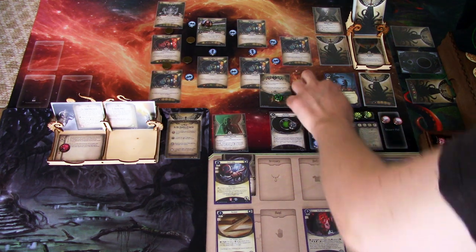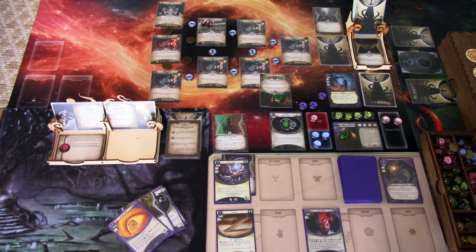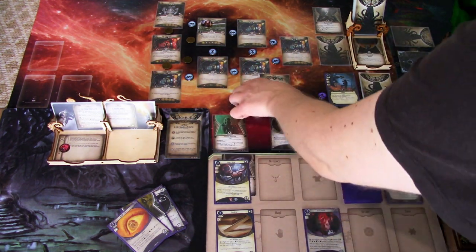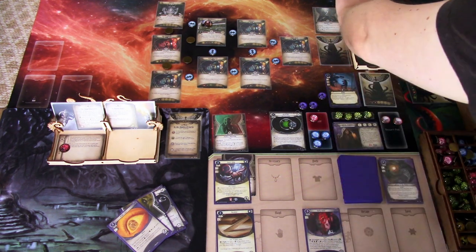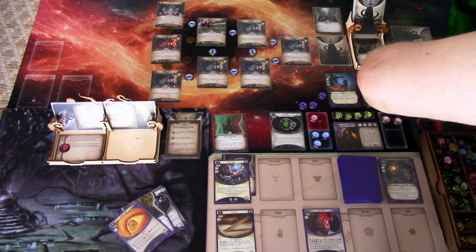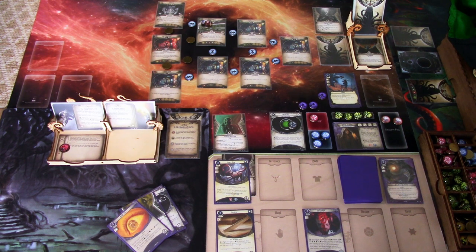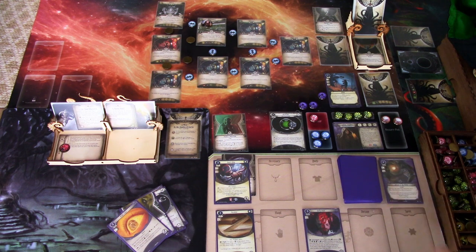I'll start by hitting the rats with the Machete — four versus one — it's a plus one, so the rats are defeated. We draw the top card of the encounter deck: Scrambled again! We're not on a location matching the top card of the scanning deck, so we shuffle again. Now we can actually scan here, which helps.